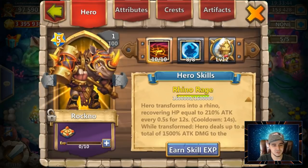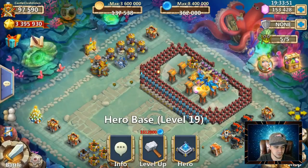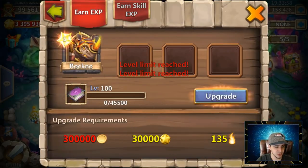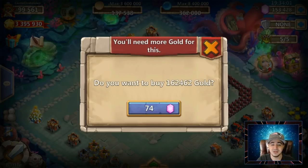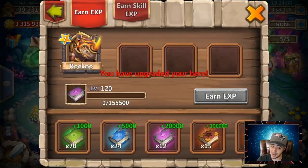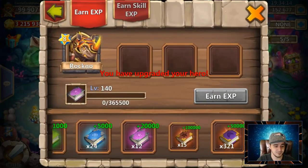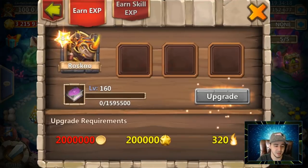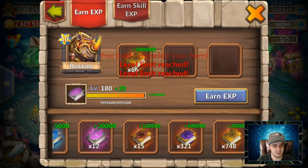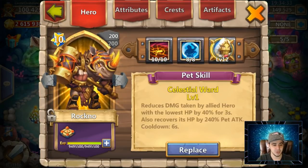There he is, double evolved. Now we will do some things that I do not suggest, but because I can, I will. Let's go over to Rockno, earn some experience, use a few books to get him to 100, hit that upgrade button, and use gems to buy gold. Yes, I do not recommend this at home — don't do it on your account. There we go: 200, doubly buffed Rockno, 10 of 10 Rhino Rage, 8 of 8 Bulwark with Celestial Ward.